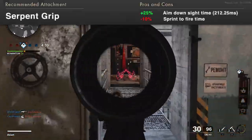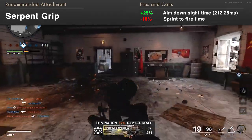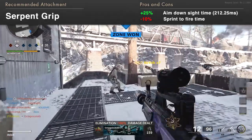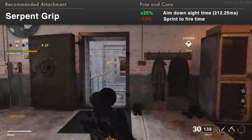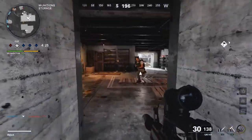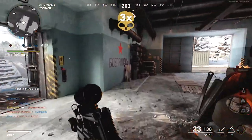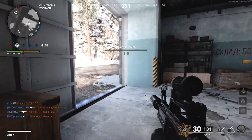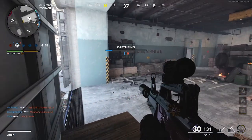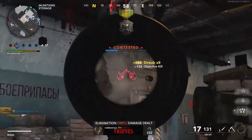The Serpent Grip handle will subtract your aim time by 25%, down to 212.25 milliseconds, with only sprint-to-fire time being increased by 10%. This will help acquire targets and fire your first precise shot with your sights up faster than SMG and pistol's default aim time. You could select the Airborne Elastic Wrap for enhanced benefits, but this grip will also hurt your shooting move speed — something you want to preserve with the QBC due to its faster mobility.